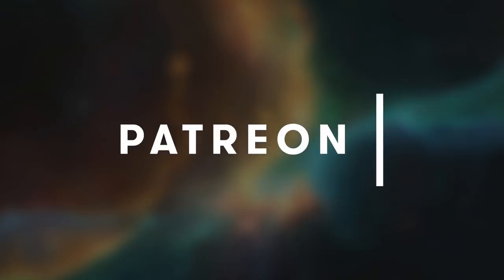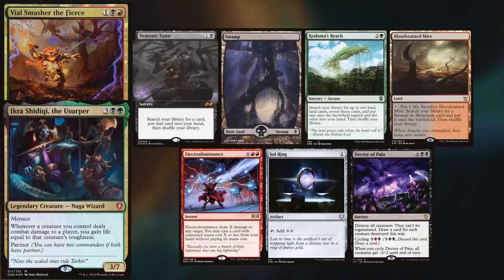Hey gang and welcome back. Today's game finds us back in time — this is January 2020. We've got the Jersey Boys, with Trevor playing Vile Smasher Nekra. He keeps Demonic Tutor, Swamp, Kadama's Reach, Bloodstained Mire, Electro Dominance, and Sol Ring.